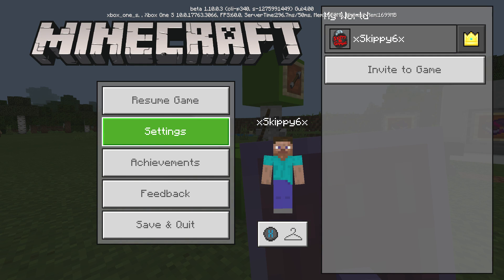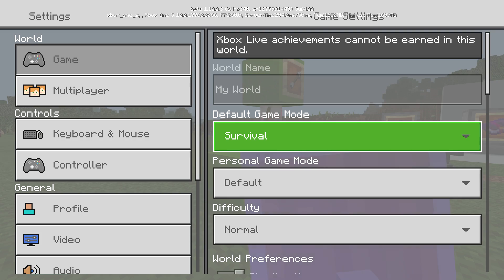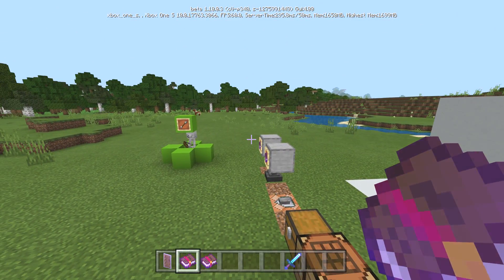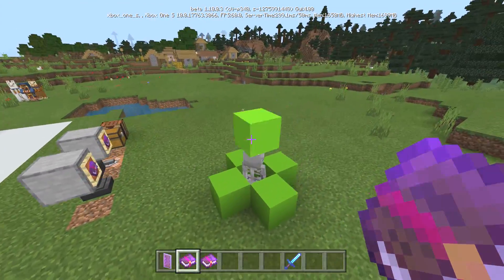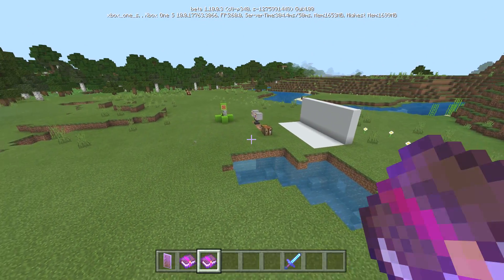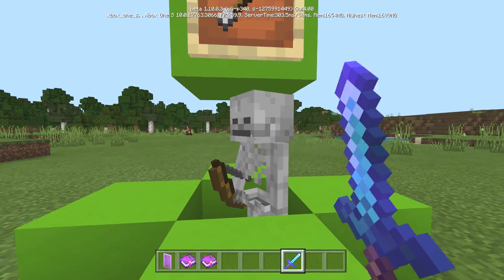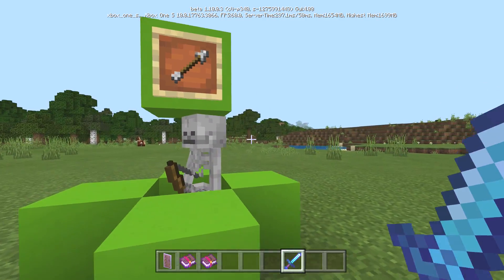We pretty much covered everything shields do so far. We need to give it a chance to get all the final features in. But there you go — we covered the crafting recipe, what enchantments it can take, what it does, how to use it, and all the fun stuff. Don't forget to smash that like before you go, and subscribe to my channel for cool tutorials, let's plays, and more. Thanks a lot for tuning in and I'll catch you on the next one.